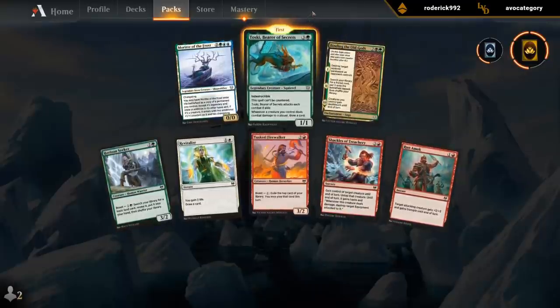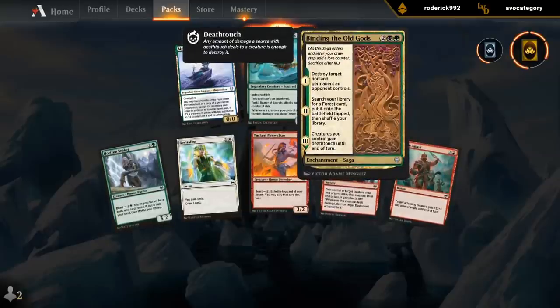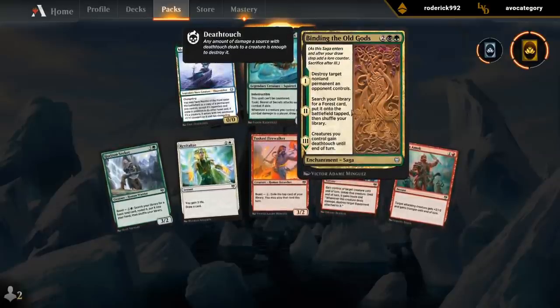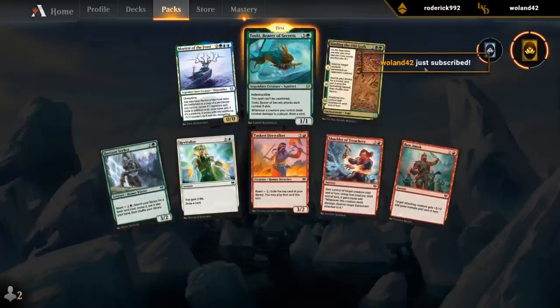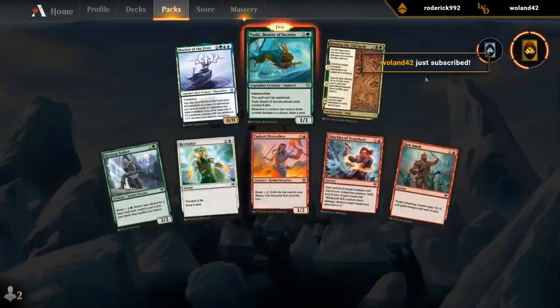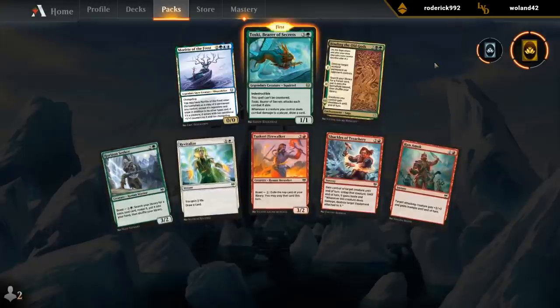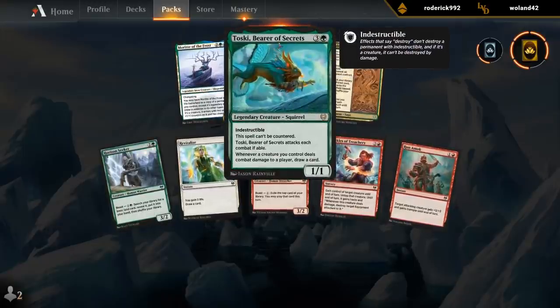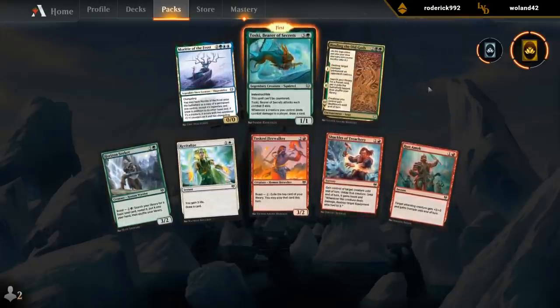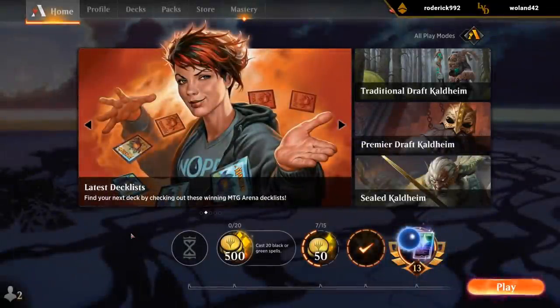Binding of the Old Gods — one of the more impressive uncommons in the set, so that's also a very high pick, although it is multicolor. Despite the existence of some of those multicolor snow decks, it does still commit you to a more specific color pair as opposed to Toski, which you can play in any green deck. Toski could also be great in an elf stack where you make a bunch of tokens, so it does have a lot of different homes — which is nice for a rare.